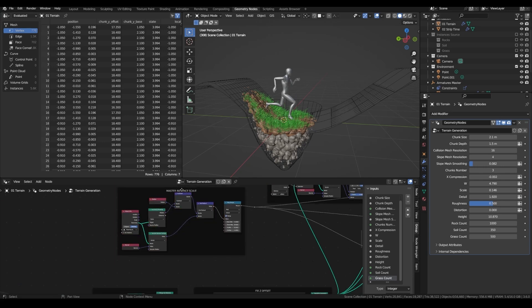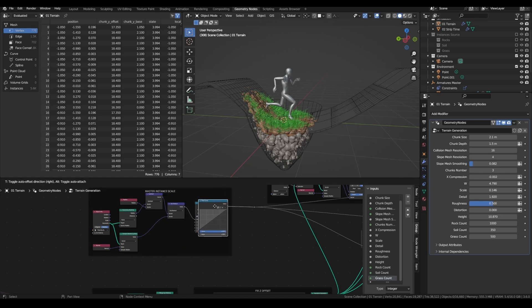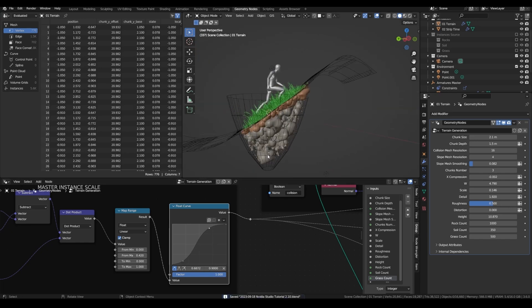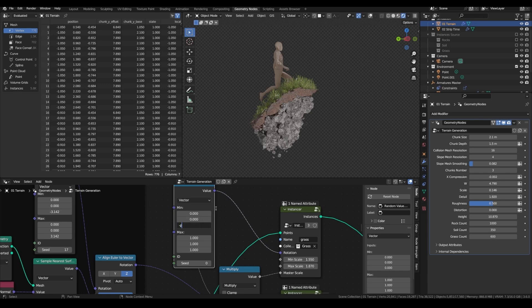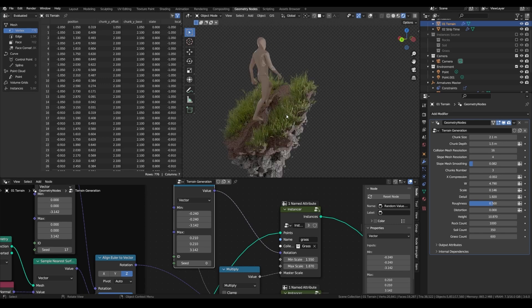So let's add a float curve right after the Map Range node. For the grass, it isn't realistic to have it follow directly the angle of the ground, so I'm just putting a random value. Just as for the rocks, instead of going minus pi to pi on all channels, I will just offset it by a side value, and it also makes way more sense on the slopes.